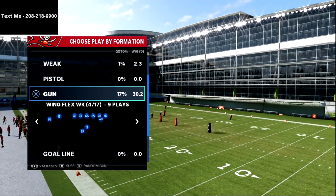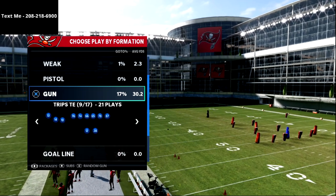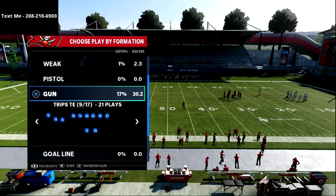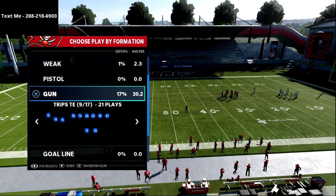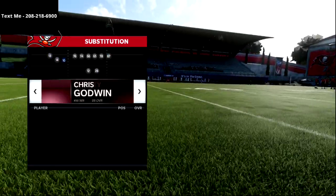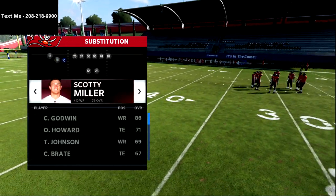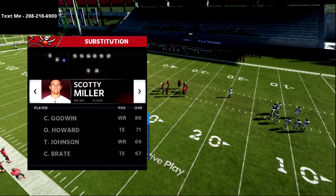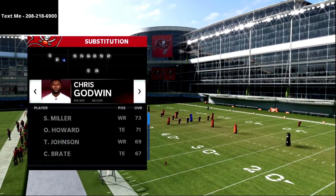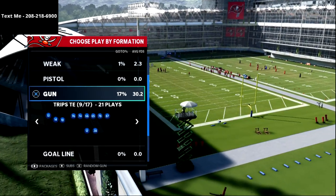Going through your offense, you'll notice three buttons at the bottom of the screen. Hit R1 (right bumper on PlayStation) and it's going to allow you to sub players in. You can scroll through and sub different players — for example, in Trips Tight Inside I want my best route runner and slot-o-matic guy on the inside slot, so I can put Chris Godwin in there with that little feature.